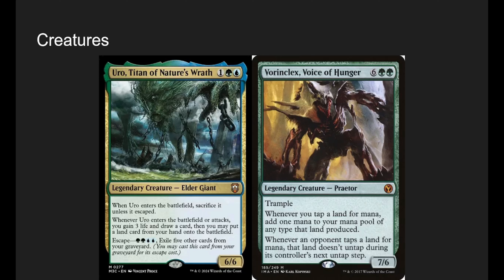Uro, Titan of Nature's Wrath is good because when we manifest him face down, he's entering the battlefield as the manifested dread 2/2 — not as Uro. So when we flip him over by playing two lands, he's just there and we don't have to sacrifice him. Then when we start attacking, we gain three life, draw a card, and put a land from our hand onto the battlefield. Later, we don't care too much about exiling five instants/sorceries from our graveyard to get him back if we want.